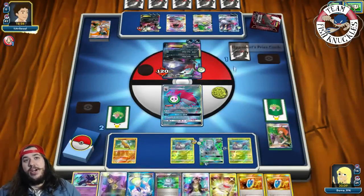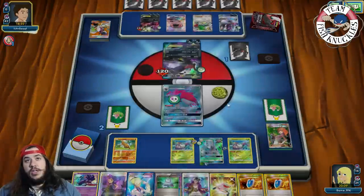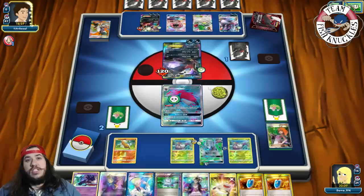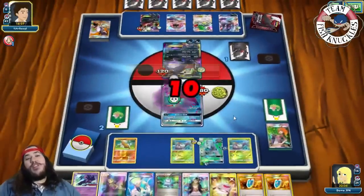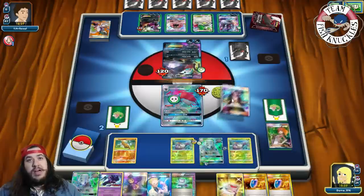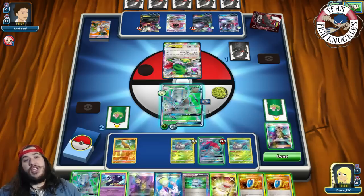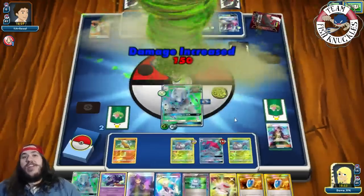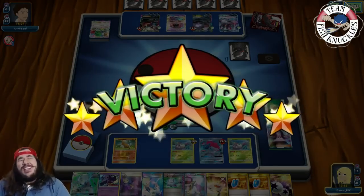He checks for a Choice Band but it wouldn't have done enough — he needed one more Darkrai. On our turn we Guzma, bring up Shaymin, send back Gliscapod, and punch it with First Impression for the knockout. That was a really, really close game. The N into finding the Laser was insane. But there we go — that is expanded Gliscapod Zoroark.